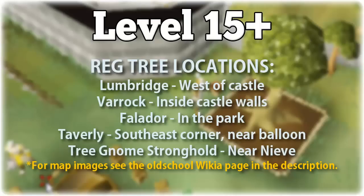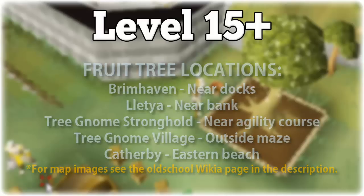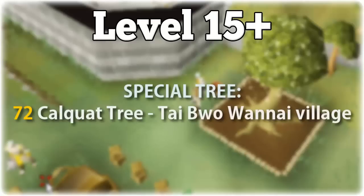I will link in the description a wiki page where you'll be able to see all of the patch locations for every single type of patch, including a mini-map image. The fruit tree locations are: Brimhaven near the docks, Lletya near the bank, Tree Gnome Stronghold near the agility course, the Tree Gnome Village outside of the maze, and Catherby on the eastern beach. There is one other tree that's very important: the Calquat tree, which you can plant at level 72 farming in Tai Bwo Wannai village on Karamja. You get about 12,000 experience for checking health on the Calquat tree, and Calquat seeds are incredibly cheap because of Zulrah.